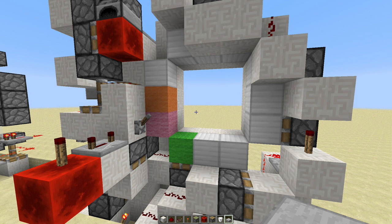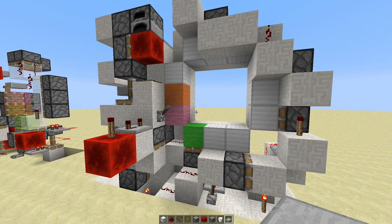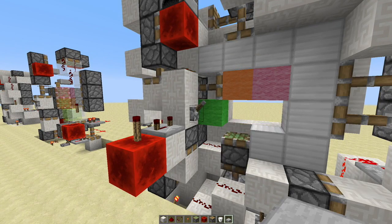I did mention that this door is spam proof, and this circuit is very hard to spam and break. You can flip this lever really fast and you can see it's not gonna do anything — it's still gonna work.